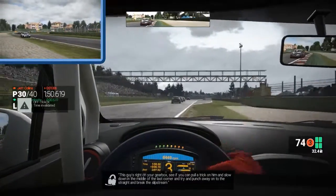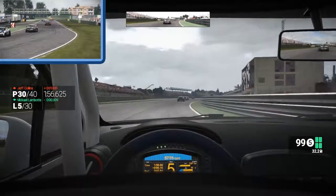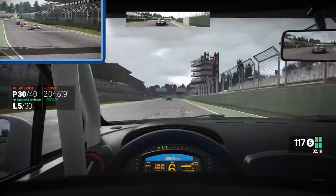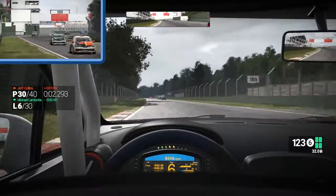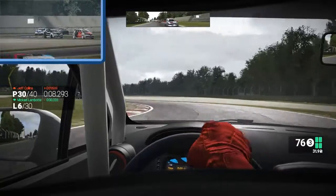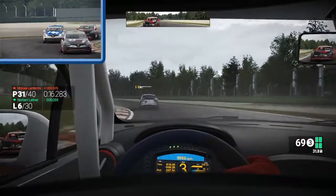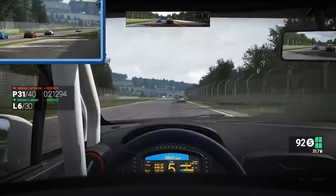This guy's right on your gearbox — see if you can pull a trick on him and slow down in the middle of the last corner and try and punch your way up to the straight and break the slipstream. I still think they should remove that particular engineer dialogue option. The engineer should never tell you to brake-check somebody, even if it's AI. Every time that pops up I just want to punch the programmer who put that in — you're the reason people do that to me in multiplayer, because the game tells them to.